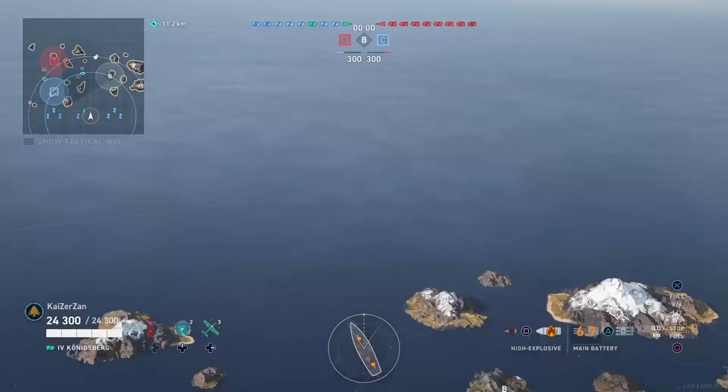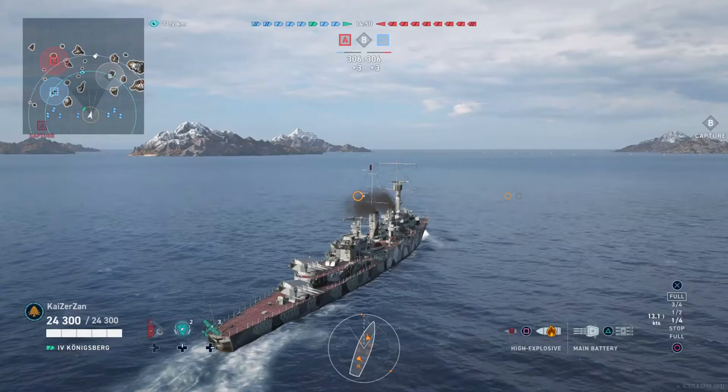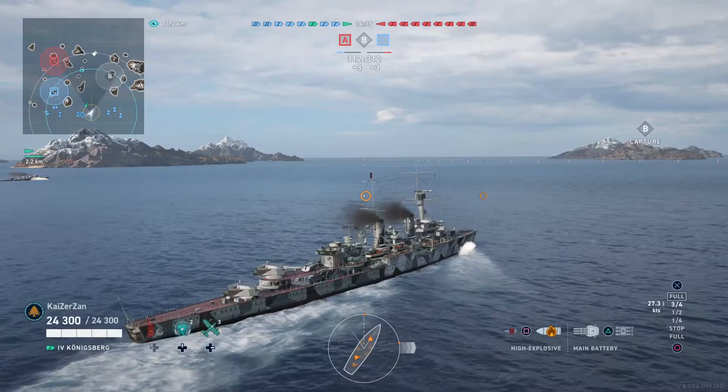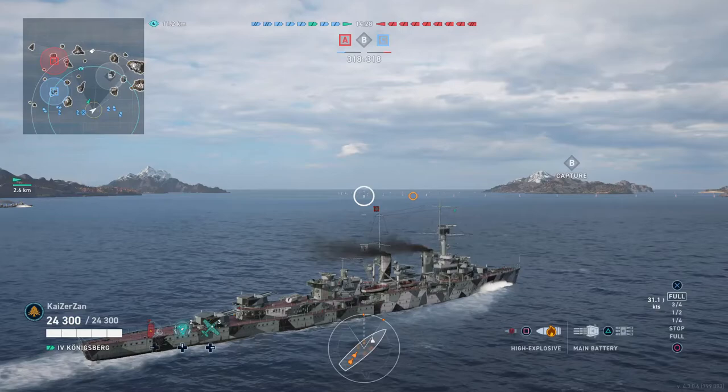I'm in a division with the Visby, and we get the south central spawn here, and I will make my way over to the Bravo flank. The Konigsberg is a very interesting cruiser. As you can see the turret layout at the rear of the ship, there's one to the left-hand side at the back, and then one slightly to the right, so they counterbalance each other. There's a very interesting design here with a 360-degree turret.